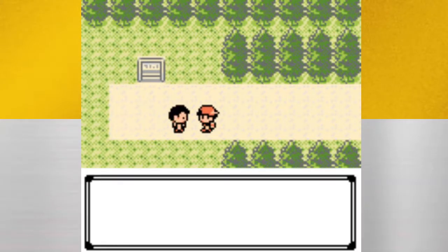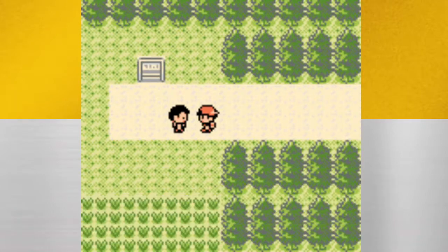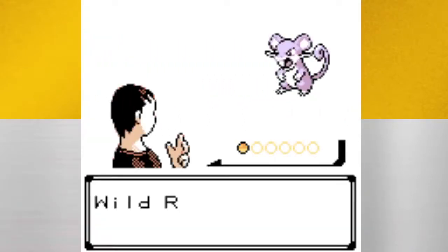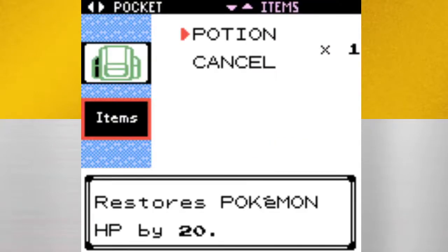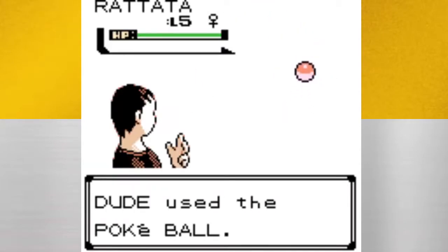As soon as we get on the route, this guy will finally want to talk to us. He asks how many Pokémon we've caught and whether we'd like him to show us how to catch Pokémon. So we'll show this off. He's going to find a wild Pokémon — this is the episode where I'm going to be covering how to catch Pokémon. Wild Rattata appeared. He's going to go into his pack, go to the ball slot, and throw a Pokéball.